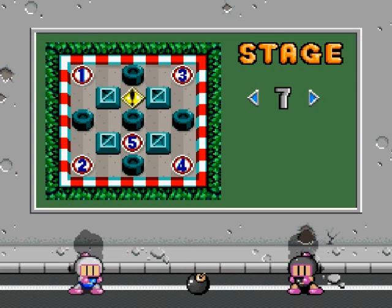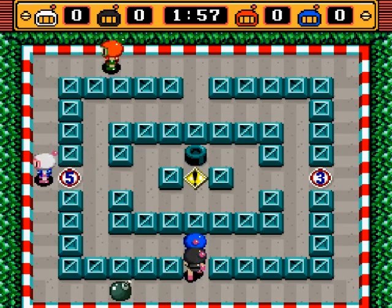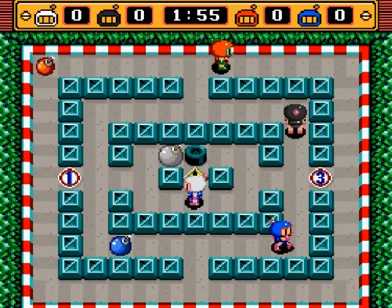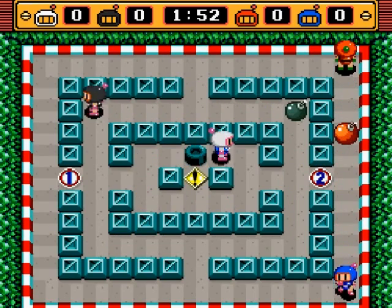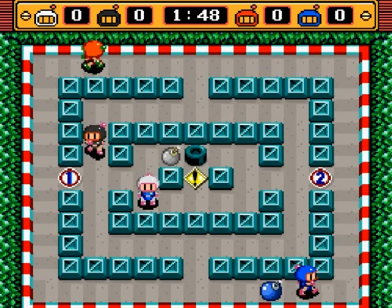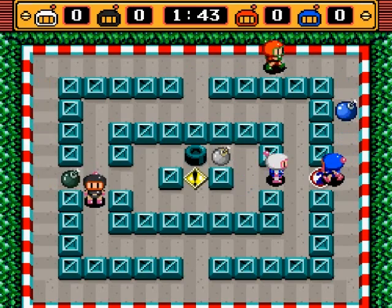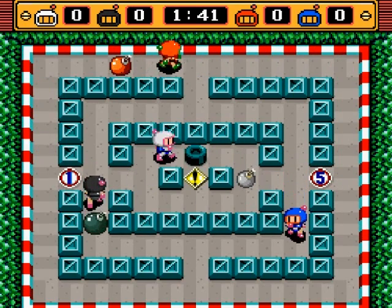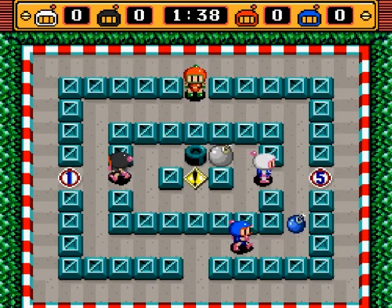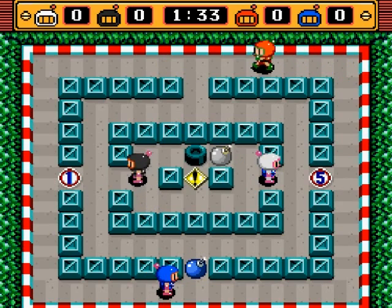Stage 7 is known as the B1 Circuit. Those numbered panels indicate which speed you run at — what you want is number 5, you go as fast as possible. When you blast that tire, it gives you items, and you can get an unlimited amount of items from it. The idea of the stage is to power yourself up to the maximum and then trap opponents on the edges of these hard blocks using super-powered items.